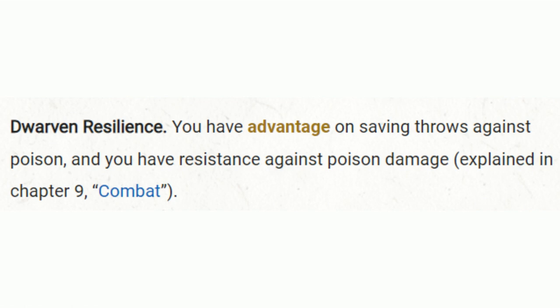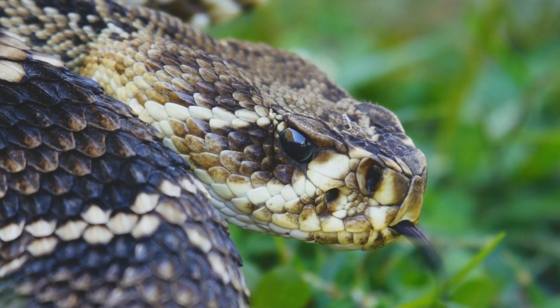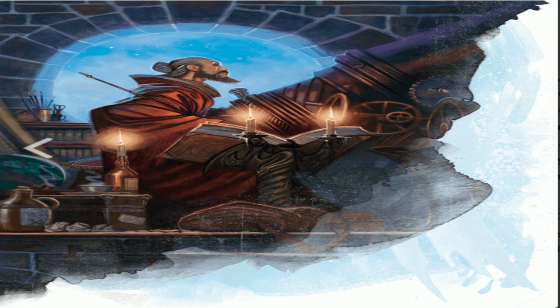You're also gifted with Dwarven Resilience, an impressive trait that makes you more resistant to poison than the average adventurer. Whether it's a venomous creature's bite or a dagger coated with poison, you can weather it more effectively. Your Mountain Dwarf Abjuration Wizard's real strength isn't just your physical abilities — it's your mastery over magic that truly sets you apart. Specializing in Abjuration Magic, you're the go-to individual for warding off negative energies, blocking invasive magical surveillance, or shutting down unwanted interdimensional portals.